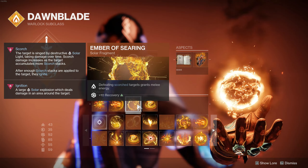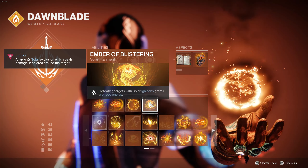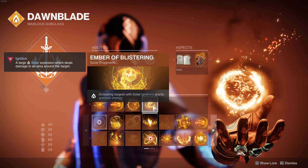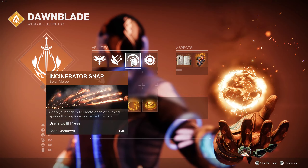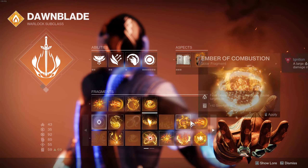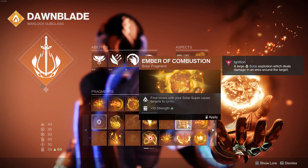We're using Ember of Searing here — by defeating Scorched targets, it gives us more melee energy. Our build heavily relies on having our melee ability up, so it's very important to have Ember of Searing slotted. I'm also using Ember of Blistering — defeating enemies with solar ignitions will give us some more grenade energy. If you did want to change anything out, this is the one I would change. You could run Ember of Benevolence whenever it gets re-enabled, or Ember of Char. The one that makes the solar super cause ignition is also good and will make your super feel a lot better in higher level content.